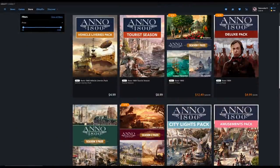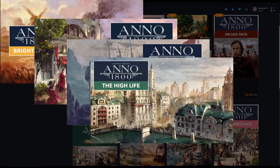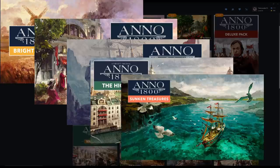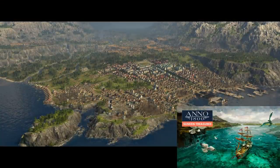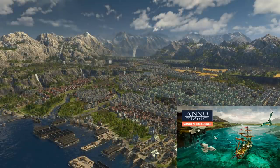Now, all the other DLCs are still really good in my eyes. You have Bright Harvest, Tourist Season, The Passage, High Life, and of course Sunken Treasures. There's absolutely nothing wrong with any of those DLCs — they're all very good. How important they are to you depends on your playstyle. Sunken Treasures is one that a lot of people recommend because it adds Crown Falls, which is a massive landmass up in the corner of the new region called Cape Trelawney. I get questions about that on videos all the time — it's a very cool DLC and a lot of people love it.